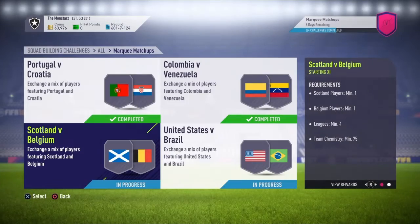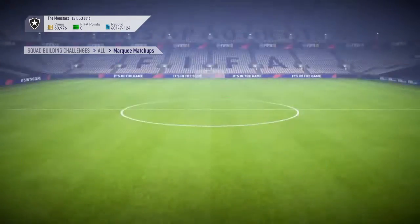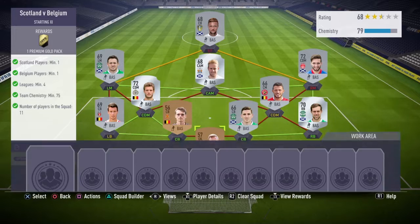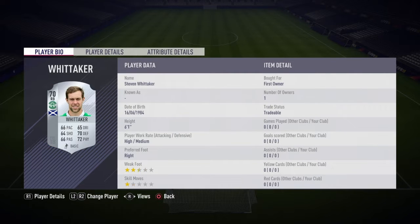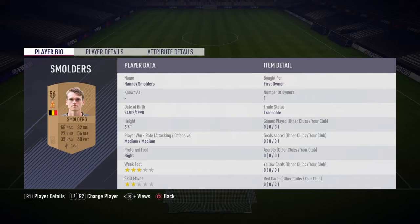Claim that reward. Now Scotland v Belgium - one minimum player from either country, we need a minimum of four leagues and 75 team chemistry. In goal I'll be using Boudart, then Whittaker right back, Hanlon and Smulders will be the two centre-halves.